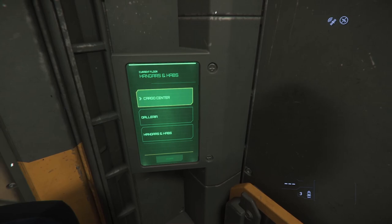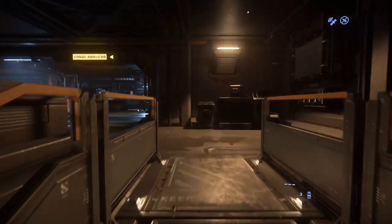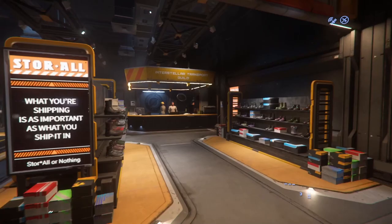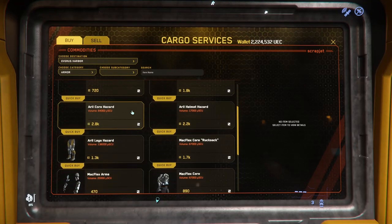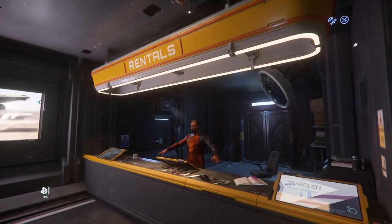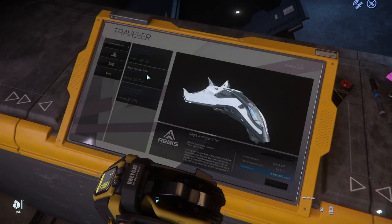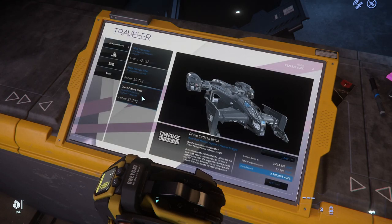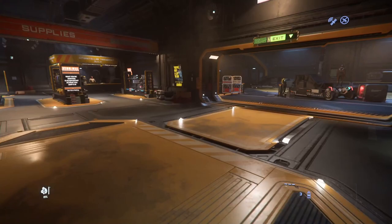Let's go to the cargo center. This floor has two areas where we can interact with the game. The first is supplies — you can make purchases off the shelf or through one of the two cargo shop terminals. Here you can purchase special armor built for extreme environments, multi-tools, and tractor beams. The other area on the cargo floor that you may want to visit is the rental section. From this terminal, you can rent light and medium freight cargo ships. When I first started playing, I'd rent a Cutlass Black to transfer my refined Quantanium from Arc L1 to Area 18. You can also use them if you want to see if running cargo is a game loop you'd like to try. So that's it for the cargo center.